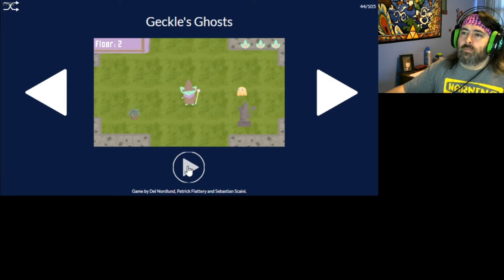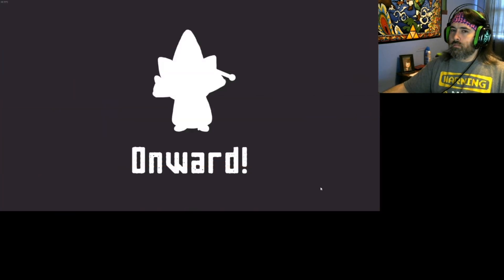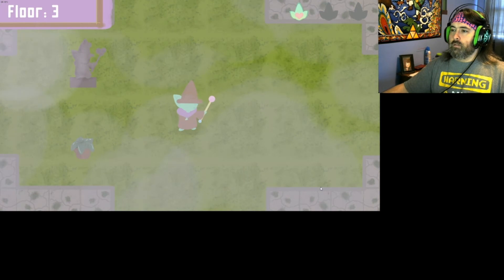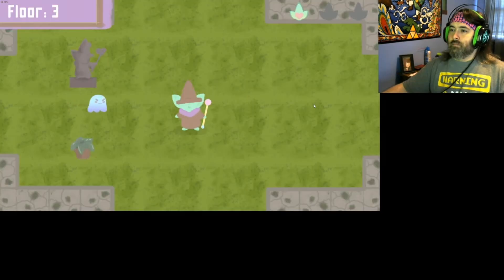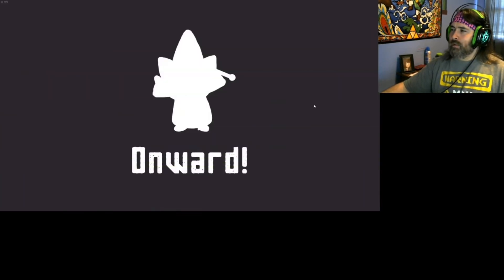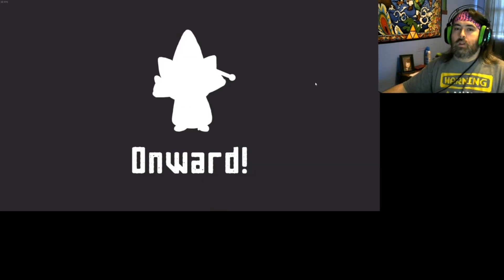Gekyll's Ghosts! So you gotta use the arrow keys to attack the ghosts and survive to the next floor, and time your hits properly. It's like the ghosts turn invisible and hit you again, but how are you supposed to defend against that? I know he's still there - how are you supposed to hit him?